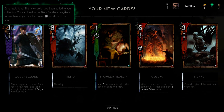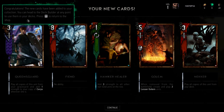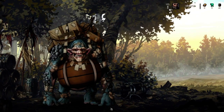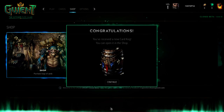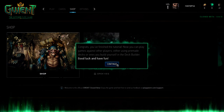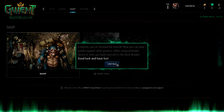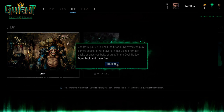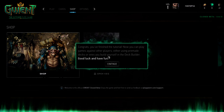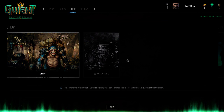Congratulations — the new cards have been added to your collection. You can head to the deck builder at any point to use them in your deck. I'm kind of hoping they've got some AI so I can play each set against the AI first before I go against humans. Probably won't allow me to do that, but we'll find out. Congratulations, you've received a new card keg — you can open it. I'm going to save this one until I've decided which deck I'm going to play with mainly.